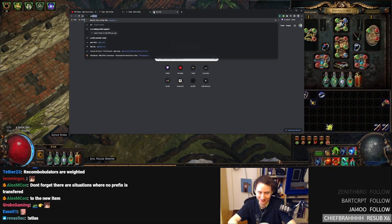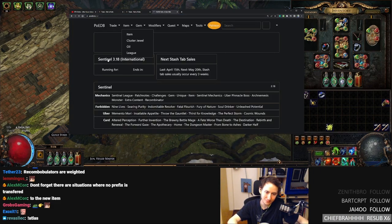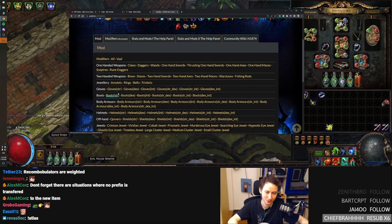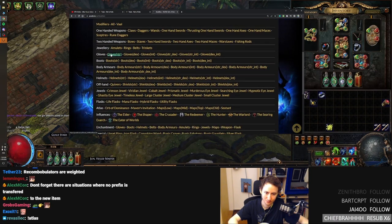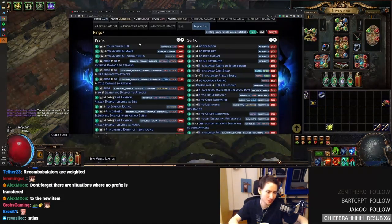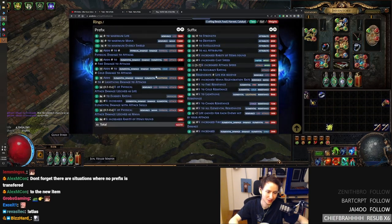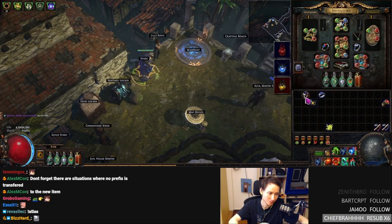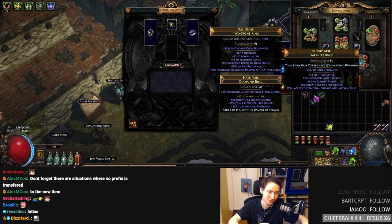So here you would look at your rings or whatever on poedb and you would see the specific weights. Mana has like a huge weight of 13,000, so it's pretty likely to actually roll that — 13,000 out of 62,000. So yeah, it's quite common.